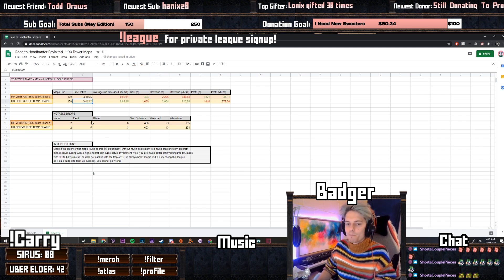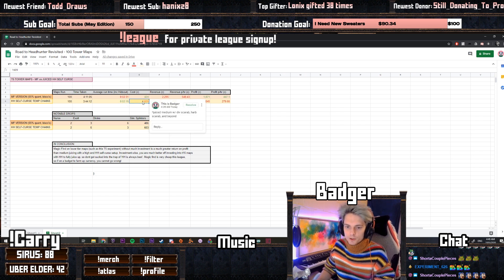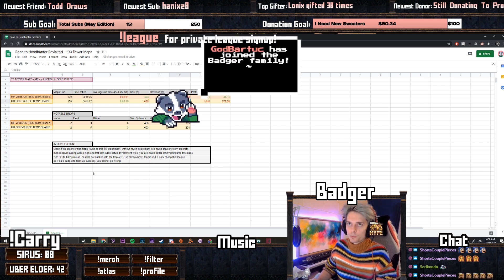We also took about 25 to 27 minutes less time on the headhunter self-cursed temp chains — around 16 seconds less time per map. The cost was a lot more because we juiced these maps with divination scarabs, harbinger scarabs, and Beyond, as well as the standard quality and alchemies. But we did make more money — about 400 chaos more — so our revenue per hour was a lot greater.